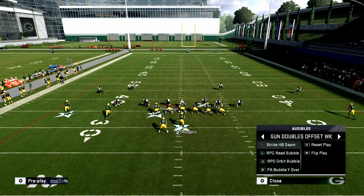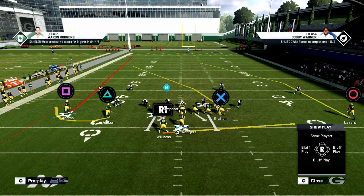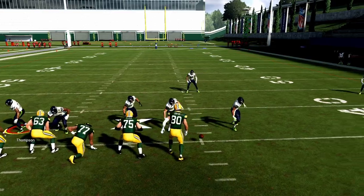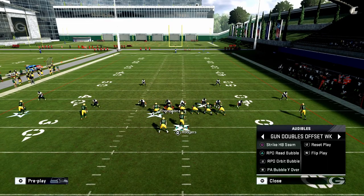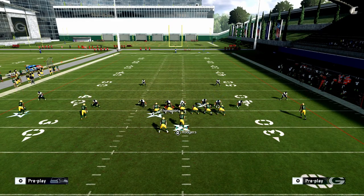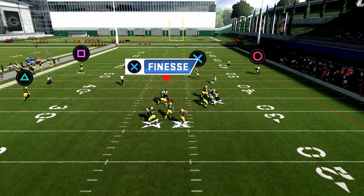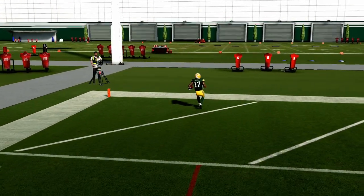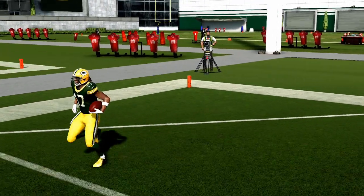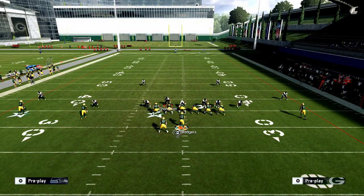If they go to a cover-two heavy blitzing style, call PA Bubble Y Over and run it to the wide side of the field — you want Davante Adams on the wide side. Block your running back, and the route to the left is going to roast cover two over the top with a hard left pass lead. On the back side, you'll probably face some kind of zone combination.